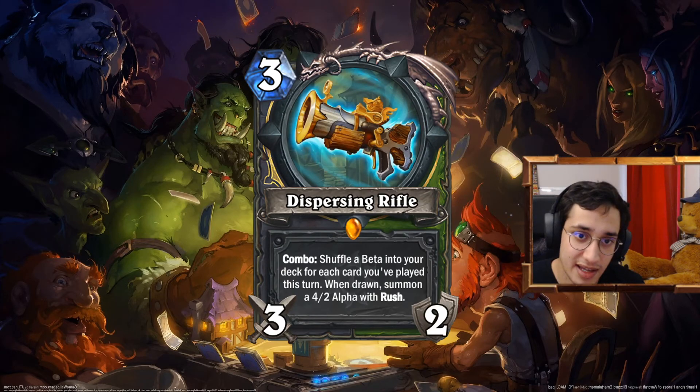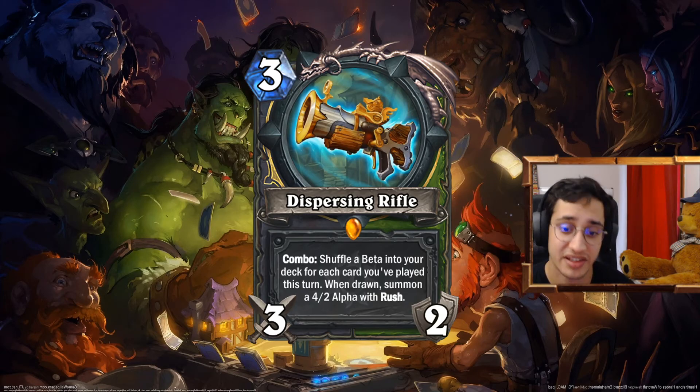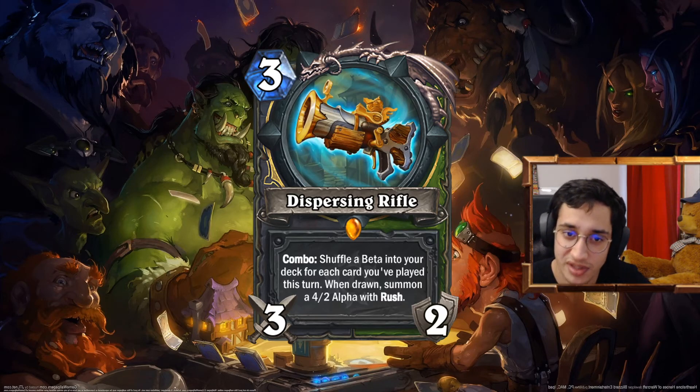Dispersing Rifle — we talked about that. It's actually pretty good in Hunter too. Because you love Rush, and you love shuffling beasts in your deck. You can actually discover the Beta spells in your deck. In Hunter you can discover them more consistently. I don't know — it just fits Hunter. It has more uses in Rogue, I know, but in Hunter like shuffling beasts in your deck — you do this quite a lot. Just a 3 mana 3-2 weapon. You might not be able to play as many cards as in Rogue before the combo, but if you do — great for you.